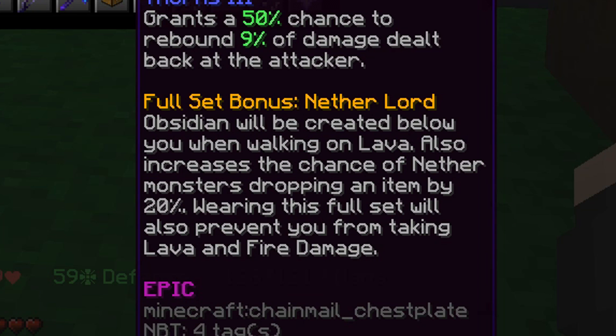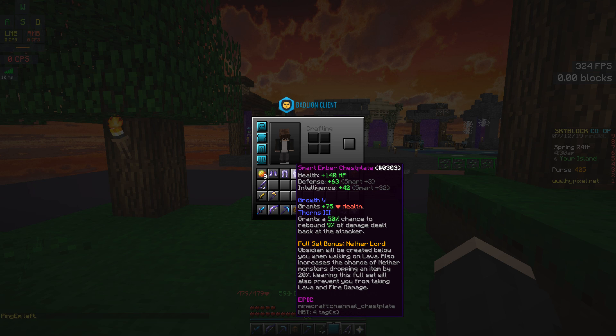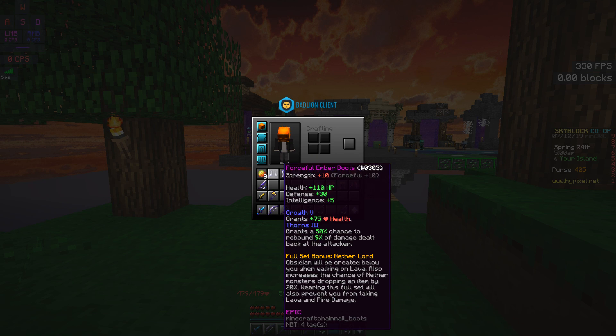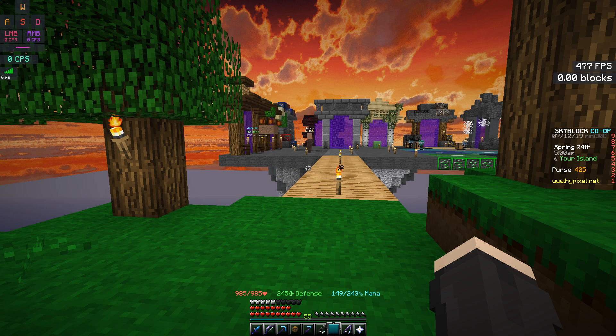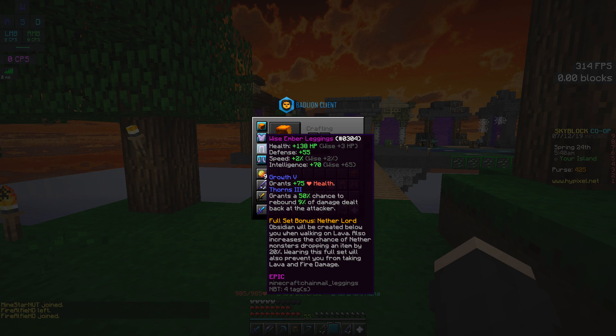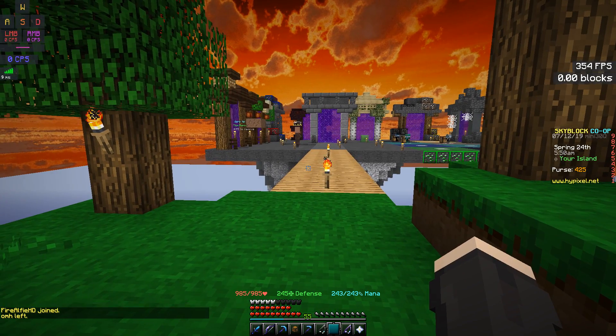Wearing the full set will also prevent you from taking lava and fire damage. For those who don't have the fire and lava talisman, this is very useful. I already have both talismans so that bonus is kind of useless for me personally, but I'd still take it. After enchanting and reforging, with this armor on I have about 985 health — very close to 1000. For defense, with Protection on the whole set I'd get to 305 defense. I also have some intelligence reforges like wise and smart, so it gives me extra mana for the sword.